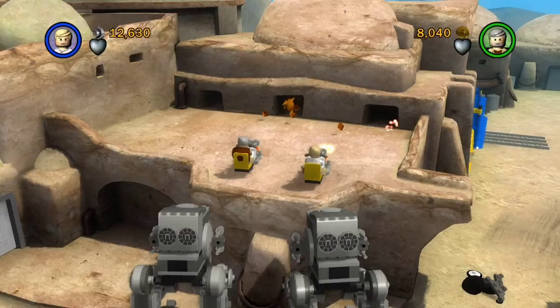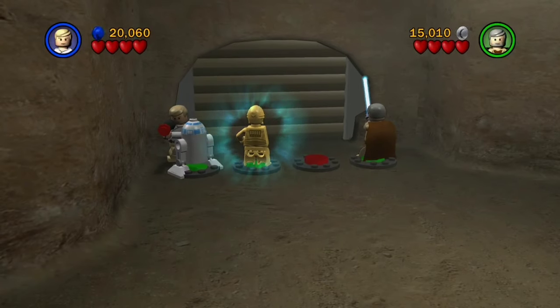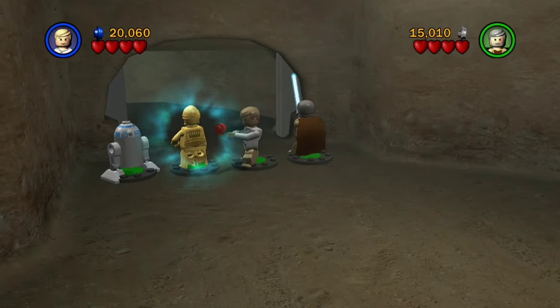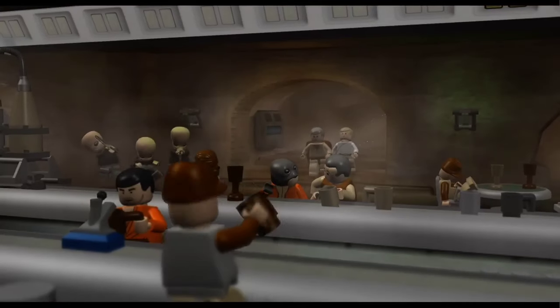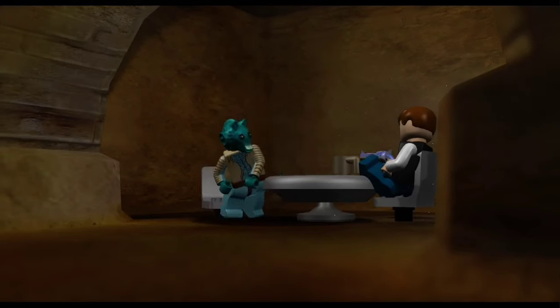Remember how I talked about Bullseye and those Whomp Rats back in Beggar's Canyon? Yes, you won't shut up about it. R2's a selfish jerk — there are three other buttons. Did you see that C-3PO and R2 have the top hat and the fake glasses? They're doing the disguises.